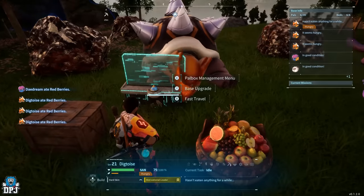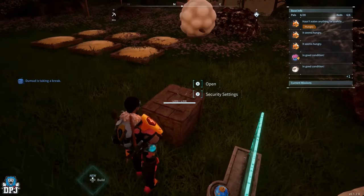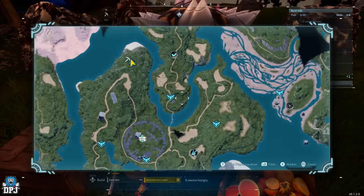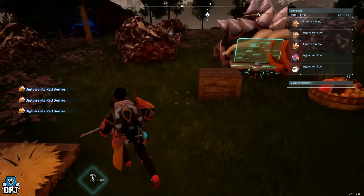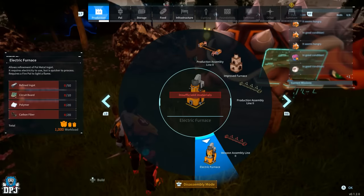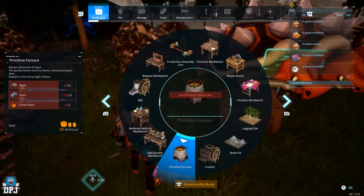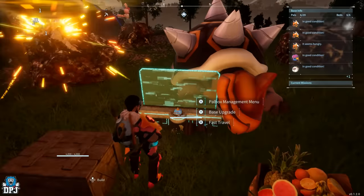The reason to put the storage box right next to the Palbox is that this is your fast travel point. Once the storage is full you'll be over-encumbered, so you can simply spin around and fast travel back to your main base. If you want to smelt metal here too, you can build a primitive furnace — it costs 20 wood, 50 stone, and 3 flame organs, which you get from essentially every fire-type pal in the game.